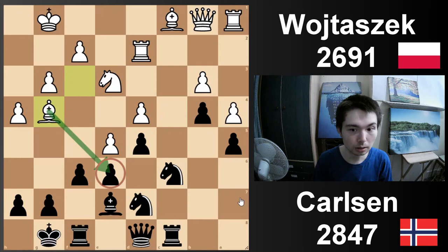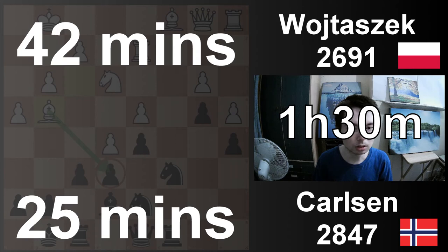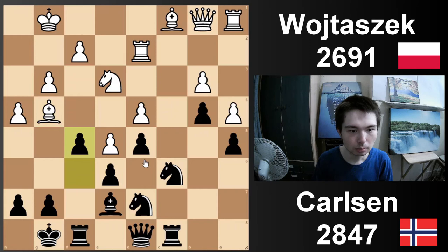Let's look at the times: 42 minutes for white, 25 minutes for black. Both sides started with one hour and a half on the clock, plus 30 seconds per move. F5 played. Now, if you retreat the bishop to h3 or to f3, black can come in with f4. Bishop f3 is really bad — f4, you're just crashing through. Bishop h3 actually leads to an idea we're going to see in the game anyway. But Wojticek is not having this — he's got to take some initiative or else he's getting walked over.